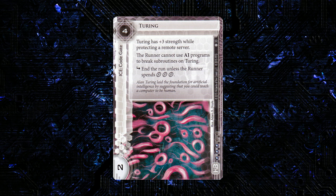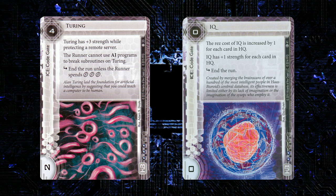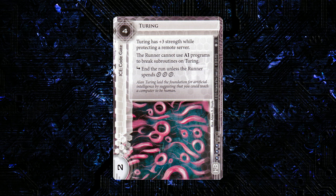I think this is a solid piece of ice worth including in a variety of HB decks as a one or two of, as another nice large code gate. HB has sort of had some issues with that — we don't have a lot of really strong non-Bioroid code gates. The ending the run without the three clicks thing I think is a weakness, making it harder to score behind this. But especially if you're using this to protect Adonis Campaign or Eve or some kind of economy asset, putting this in front of those seems really strong.